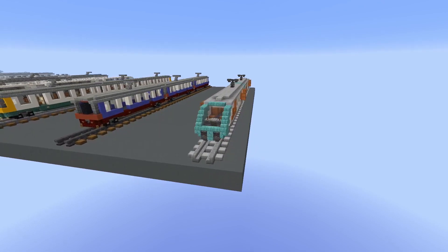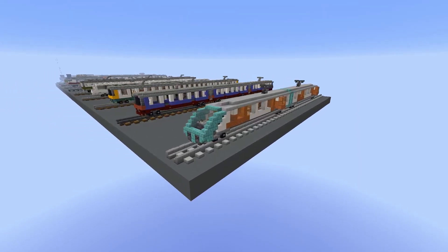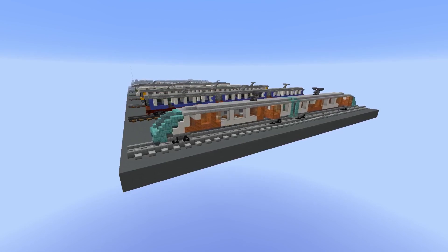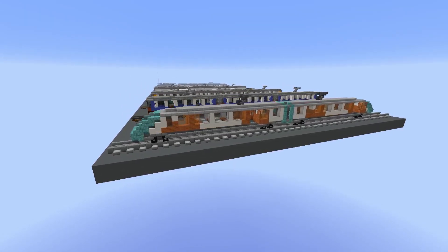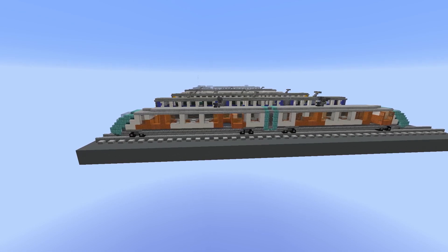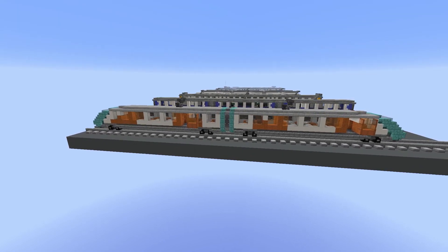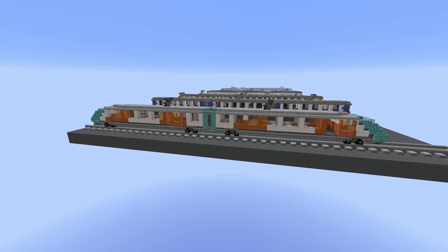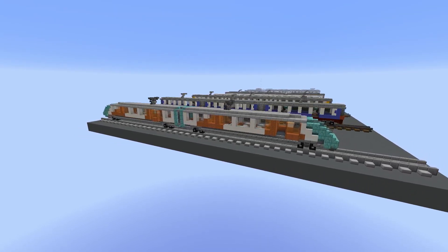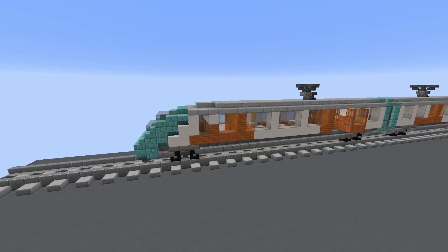The last train is also the most modern one. At the front I used prismarine stairs and slabs to make a very nice curve, and the front window is very big, as I've seen on a lot of modern trains. On the sides it's white, but with orange patterns to break it up. In between the two train units I also used some prismarine blocks to indicate where they separate. You can add middle modules and extend it as far as you want — actually, you could do this with every train you've seen, just add more wagons. You just need a front module at the front and a back module at the back.